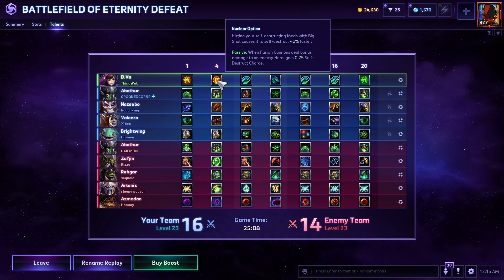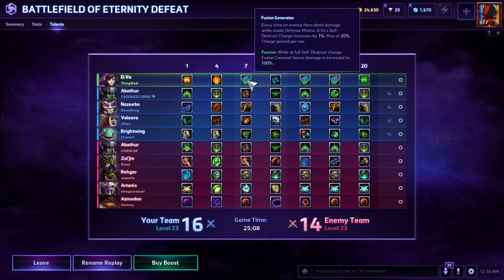We then went for Nuclear Option — so hitting your mech while it's self-destructing with your big shot (your R on baby D.Va) will make it self-destruct 50% faster, which oftentimes surprises enemy heroes and lets you really burst them quickly. Additionally it allows you to regenerate your self-destruct a little bit faster, because this is mainly a self-destruct focused build. At level 7 we pick up Fusion Generator — every time your Defense Matrix blocks enemy hero damage, it gives you 1% charge on your self-destruct, up to a maximum of 20%, allowing you to use your self-destruct more often.